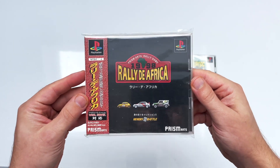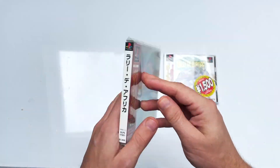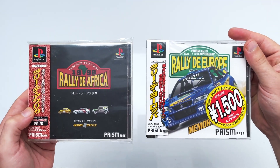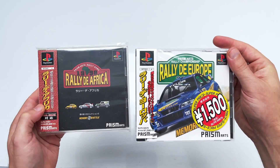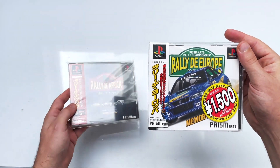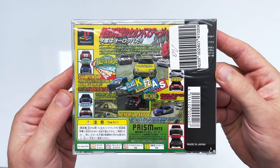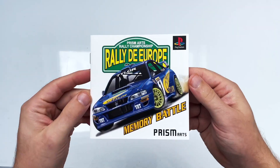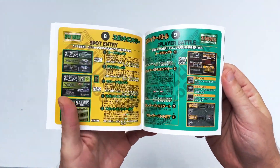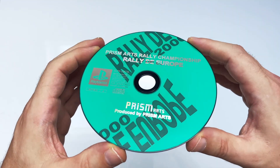After blatantly plagiarizing Ridge Racer with Circuit Beat in 1996, Prism Art set its sights on another arcade hit two years later: Sega Rally. They then released a series of two games largely unknown to most gamers — Rally to Africa and Rally to Europe — released in 1998 and 2000 respectively at the exceptionally low price of 1500 yen. Though unlikely to succeed where they'd previously failed, perhaps they'll surprise us.